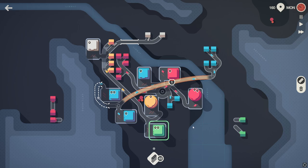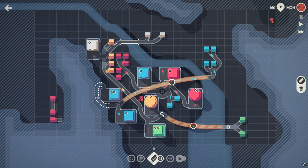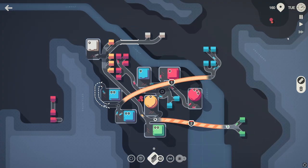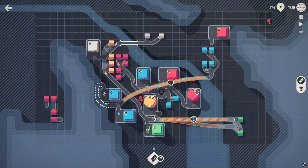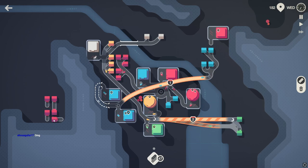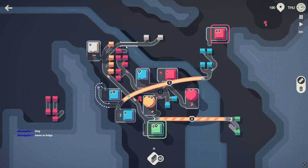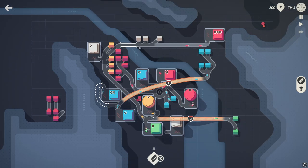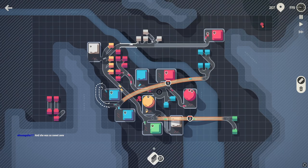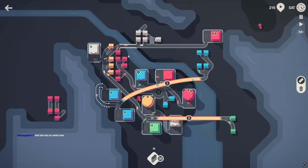We've now mixed every color with everything. This is a shame, but we're going to lose if I don't do this, so I'm just as sad about it as you are. This round actually wants me to lose. I still don't have a bridge. I've mixed every color with everything now — I'm so disorganized, it's unbelievable.